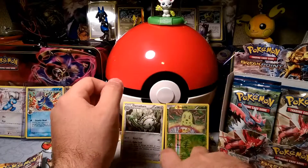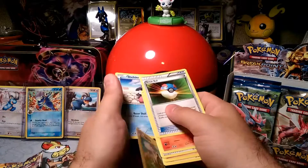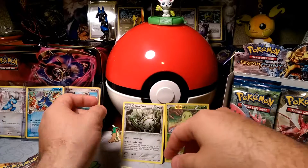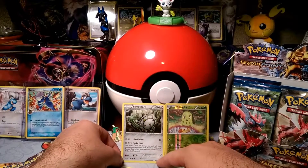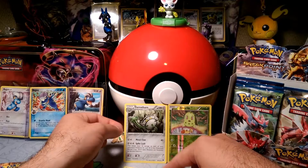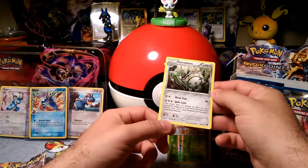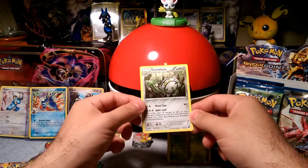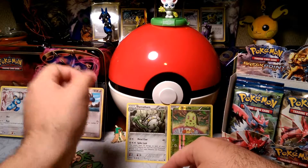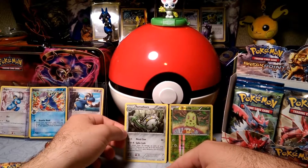So, Ferroseed evolves into Ferrothorn. This is not a card that sees a lot of play. It has an interesting attack — Spike Lash does 10 damage to each of your opponent's Pokemon for each star in that Pokemon's retreat cost. So if Ferrothorn is on your bench against Ferrothorn, it has a 3 retreat cost, so it does 30 damage to it on the bench. But when I tried to play it before, it's just hard to set up with a Metal and a Double Colorless, and it gets knocked out really easily because it has 100 HP.